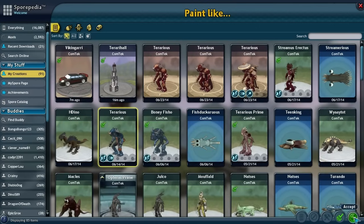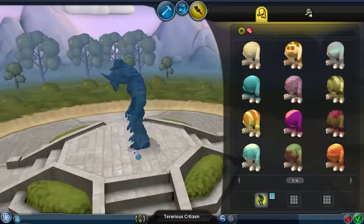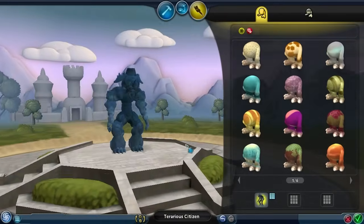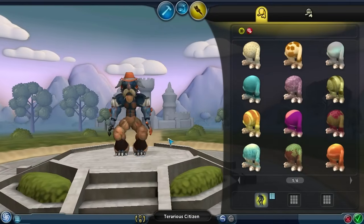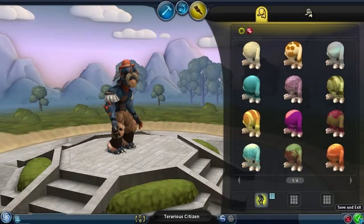Let's see how the old paint job looks. I kind of miss that paint job actually — because blue is my favorite color, don't judge me. How do you look, boy? Yeah, I like that more — I like that a lot more actually. There we go, we got our civilization citizen — yes, words are fun.